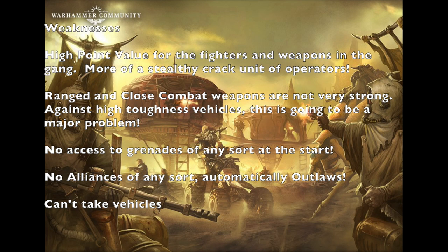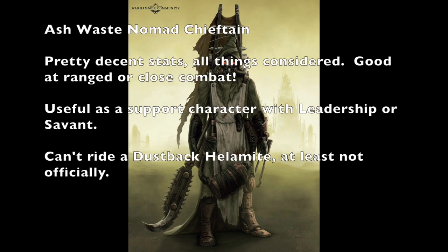Now that we're done talking about the strengths and weaknesses, let's go ahead and talk about the individual fighters. Up first, we're going to talk about your leader, the Ashwaste Nomad Chieftain. They're worth 120 credits apiece. Their stats are: movement 6, 3+ weapon skill, 4+ ballistic skill, strength 3, toughness 3, 2 wounds, 3+ initiative, 2 attacks. They also have leadership 5, cool 5, willpower 6, and intelligence 6.